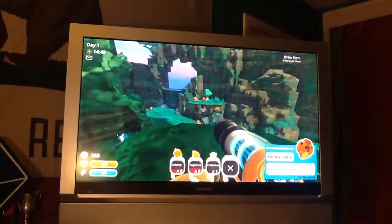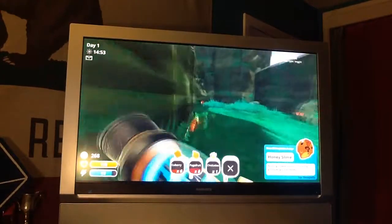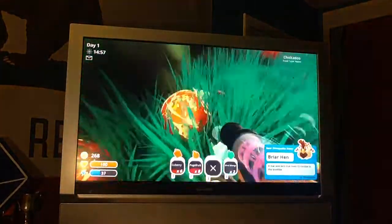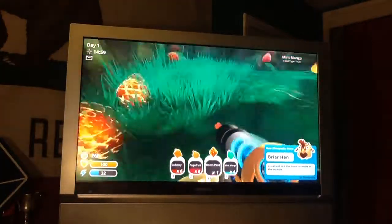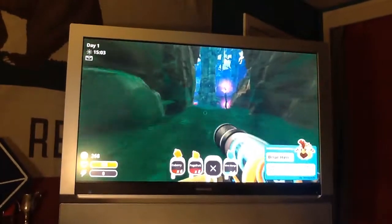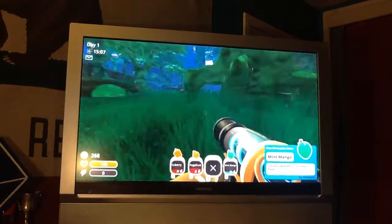These are chickens — you can feed the Boom Slime with them. We're also going to encounter mint mangoes. Got to get them mint mangoes. So different slimes give off different plorts.